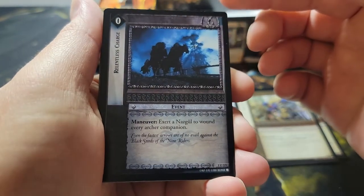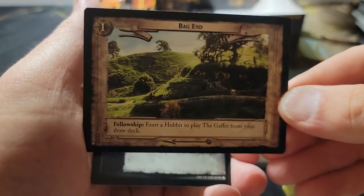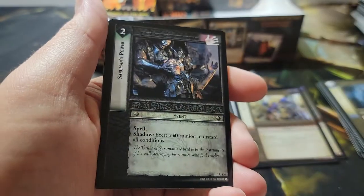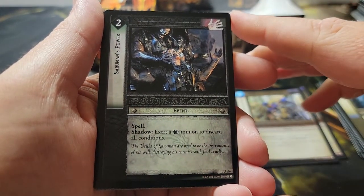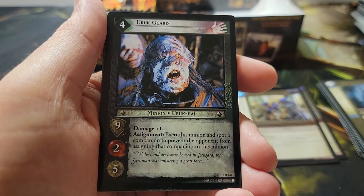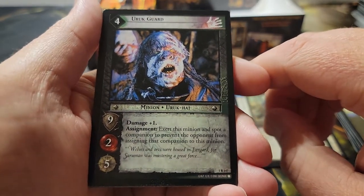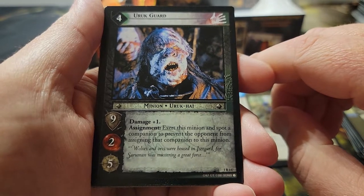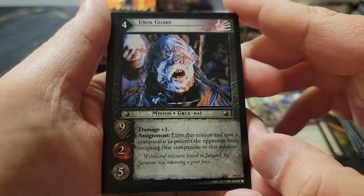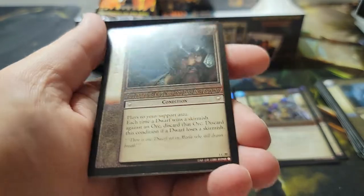Pack twenty-one: Relentless Charge. Bag End — exert a Hobbit to play Sam from your draw deck, that's pretty good. Third uncommon: Silver Monster Power. And our rare: Root Guard — nice to have more rare Uruks for my other deck. He's damage plus one, and during assignment you can exert him and spot a companion to prevent the opponent from assigning that companion to this minion. So you can kind of force them into assigning someone different. Not a foil.